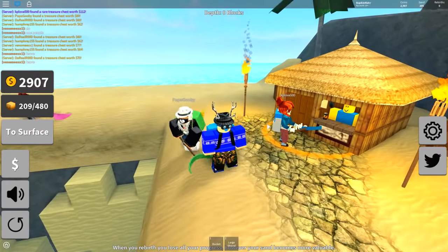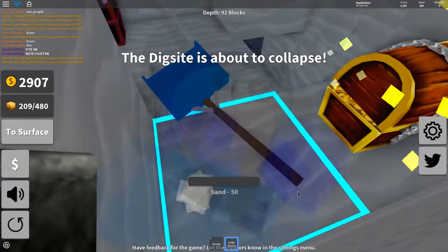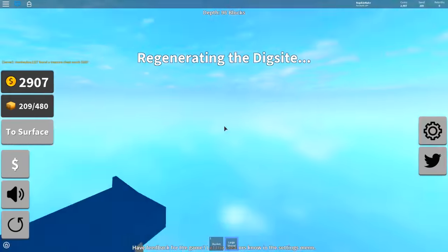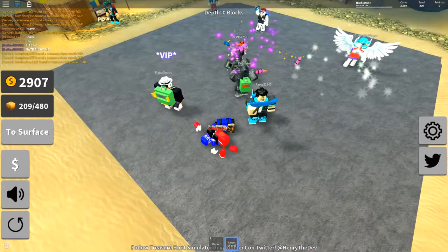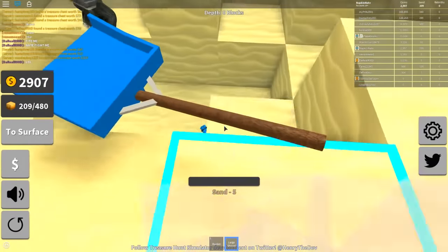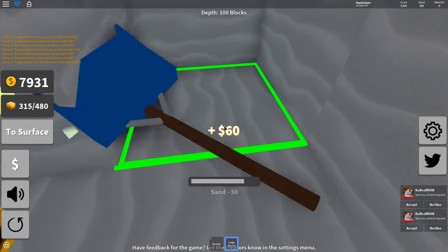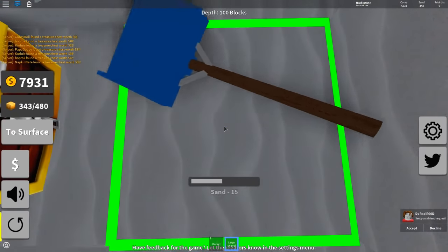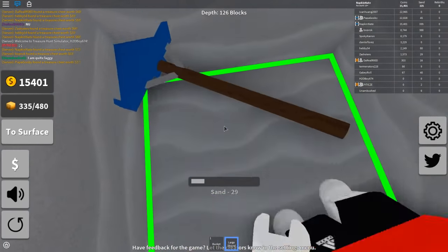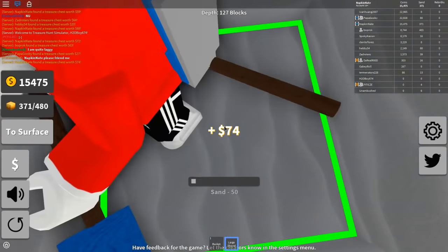It looks like a bowl to put soup in and you're digging with it. Mine's just a regular shovel. It's literally about to reset, so we're about to have to head up to the surface. These guys have actually gotten super far in the game. They have dynamite. My backpack's filled in seconds. I'm trying to see how far we can get right now, honestly, with the depth before it resets.